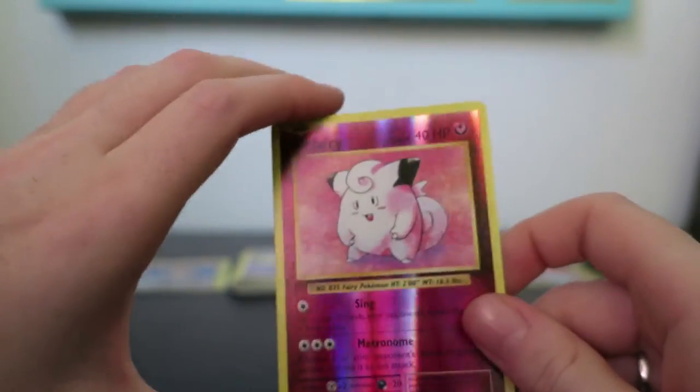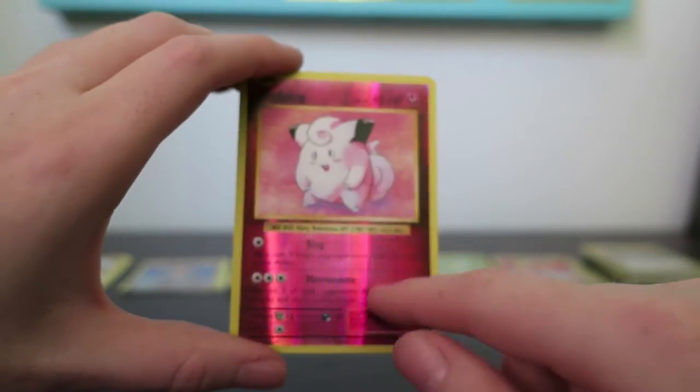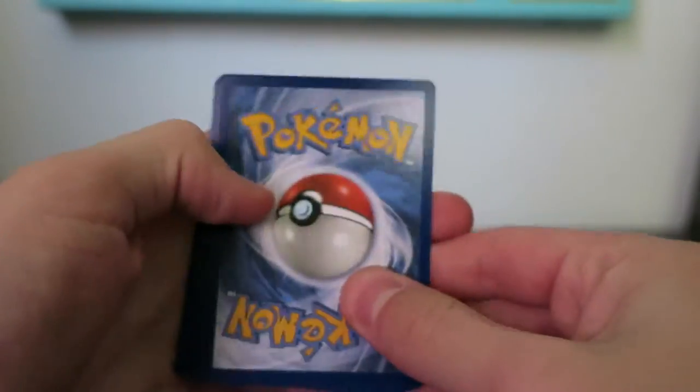In the real original set they would have had a Normal type, but they obviously accounted for the changes. Clefairy is actually the only Fairy type in this set. That's not surprising — most of the Fairy types they added were new ones.